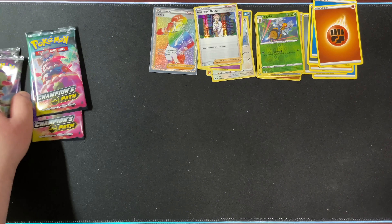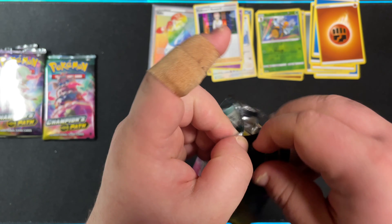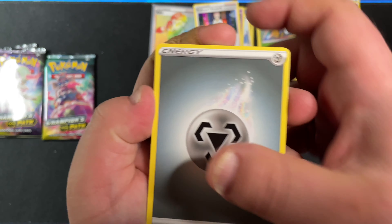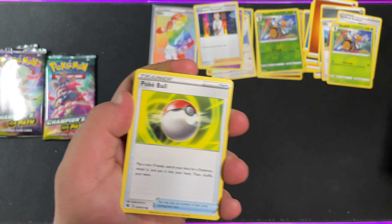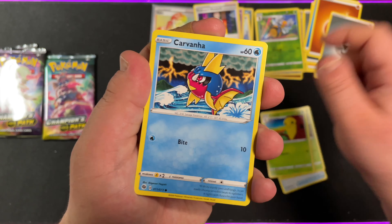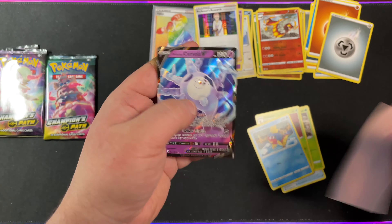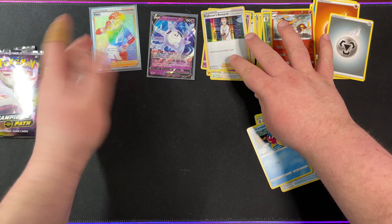Now we have the twos — we'll go ahead and go for the Alcremie V-Max packs. We have Steel Energy, Milo, Turfield Stadium, Beedrill, Sizzlipede, Pokeball, Needle, Kakuna, Carvana, Reverse Holo Centiskorch, and Galarian Cursola V. I did already have two of these, but at least we got a V — besides the Rainbow Rare.